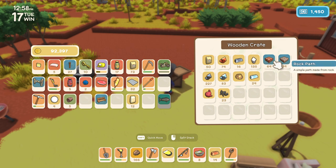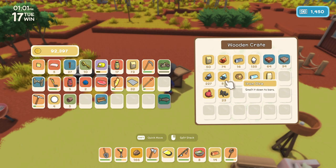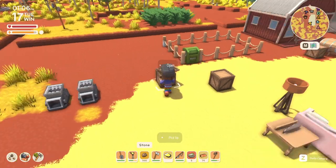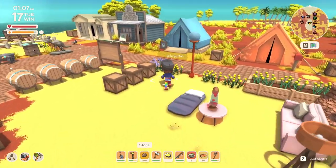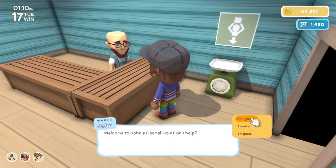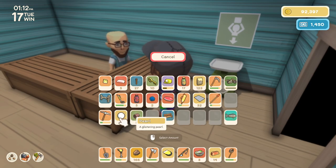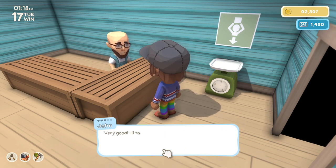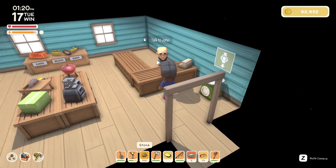I used to have rock path in my village but I changed it to brick — they both use stone. Oh, there's my animal feed, I had lost it and bought some more. I think I better go sell some stuff. I've got some pearls I want to sell. I'm like 35 hours into the game or something — I'm super hooked on it. I got 24,000 — I'm getting a boost.